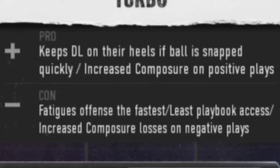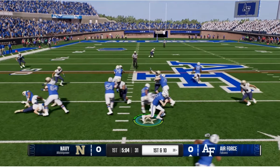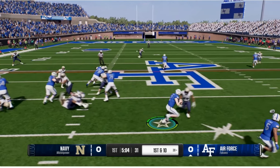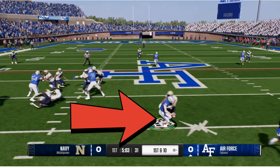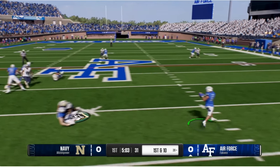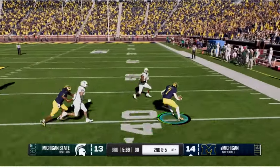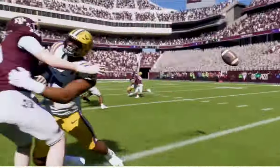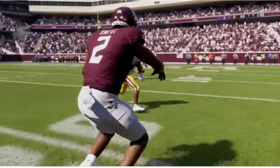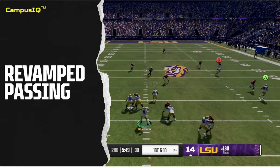Turbo tempo increases composure on positive plays but decreases it on negative plays, which might be a way to boost a player's composure — likely tied to the crowd meter system. I also wanted to point out the option king ability: in one clip this player is clearly being tackled but still gets the pitch out because of the ability. If you're going to run the option you're definitely going to want that ability.